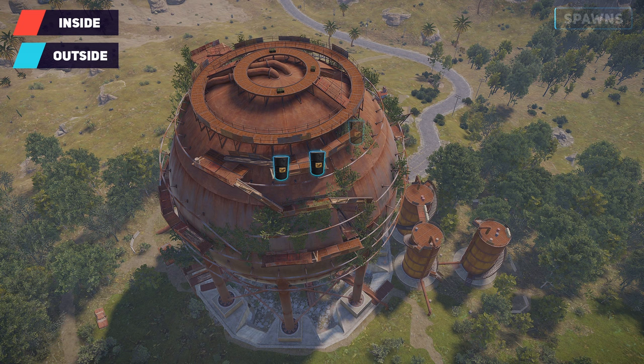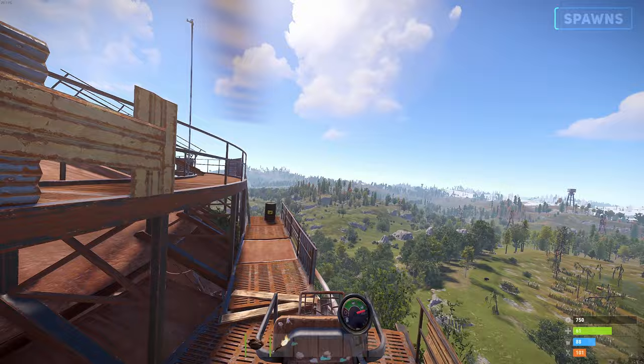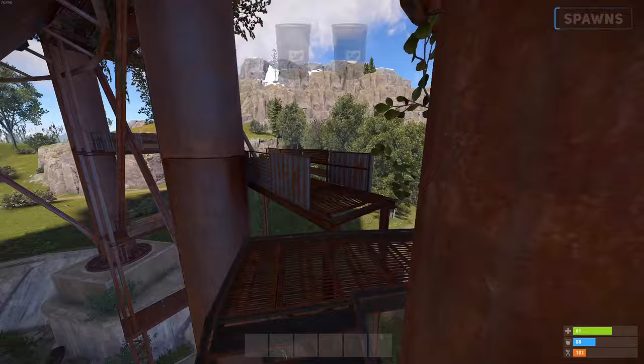The dome has 3 possible spawn locations, with 2 guaranteed diesel barrel spawns at the top. To reach the barrels, you'll need at least 10 radiation protection, with no scientists found roaming. If you have a minicopter, this monument can be one of the easiest to get yourself some diesel. Otherwise, here's the run I would recommend taking to get all the barrels.